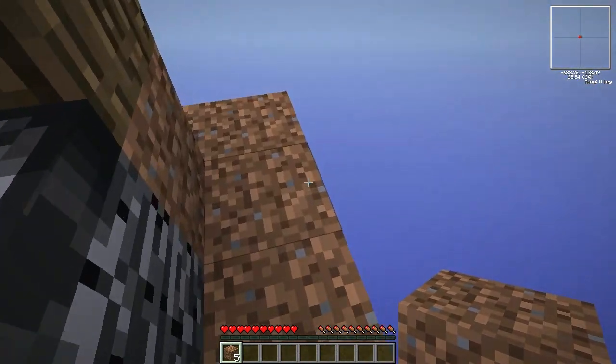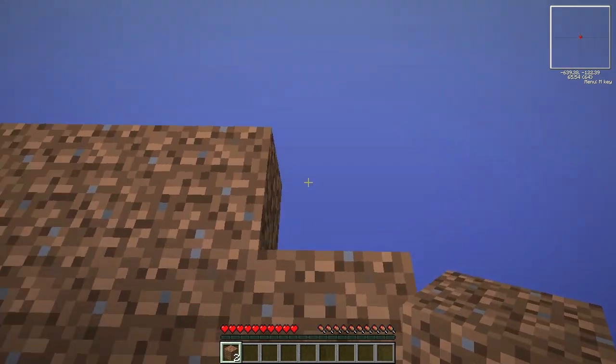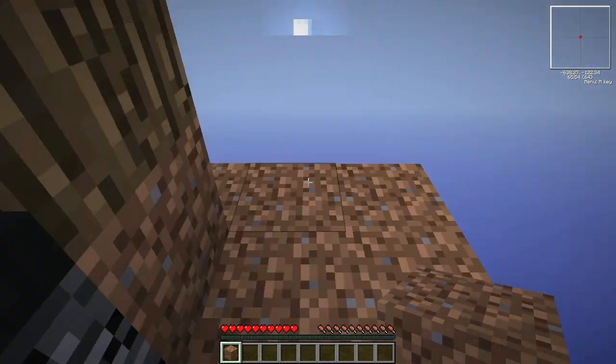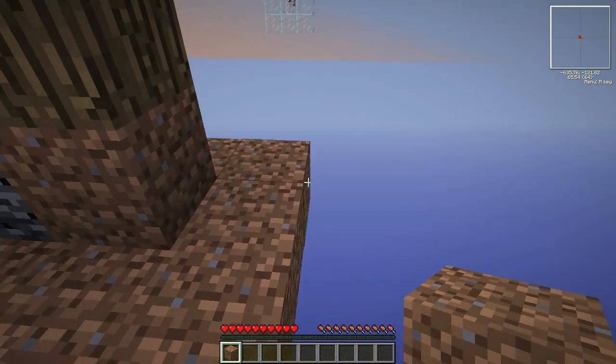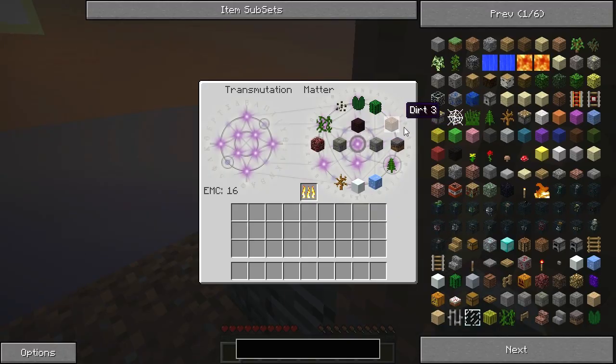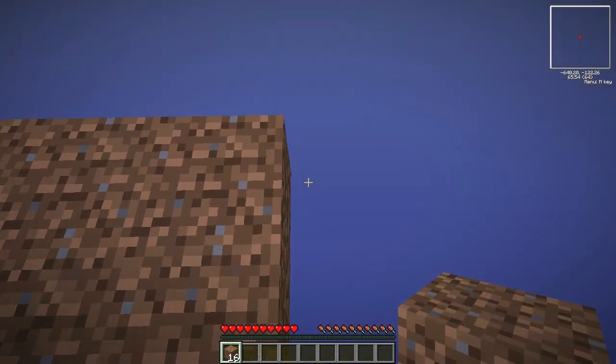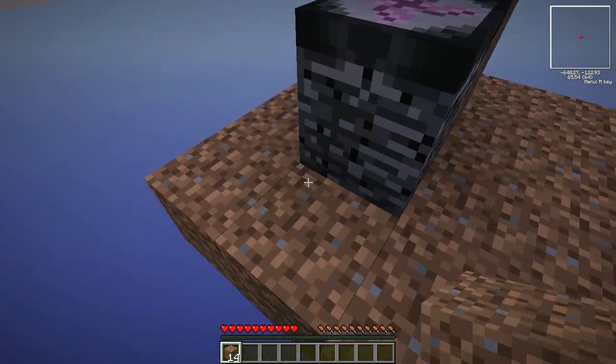Now I'm making myself a bit of a platform so I can work around. I'll probably grab myself some more dirt blocks in a minute. Make sure I'm fairly comfortable. I'll grab myself another 16 of them — make myself a reasonable platform so I can cut the rest of the tree down and I shouldn't lose any saplings whatsoever.